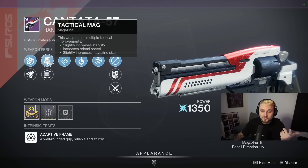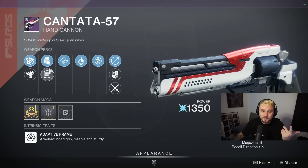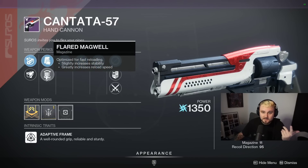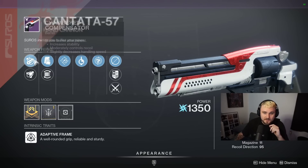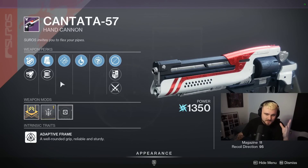We got Timed Payload, Rapid Hit. You can choose between Tac Mag or Flared Magwell. Personally, I would go with Tac Mag if you can fit the hand cannon loader on the gauntlet. If not, the nice part is you can just slap on Flared Magwell. We've got Chambered Compensator, Extended Barrel, and a Range Masterwork. This thing is Chef's Kiss.